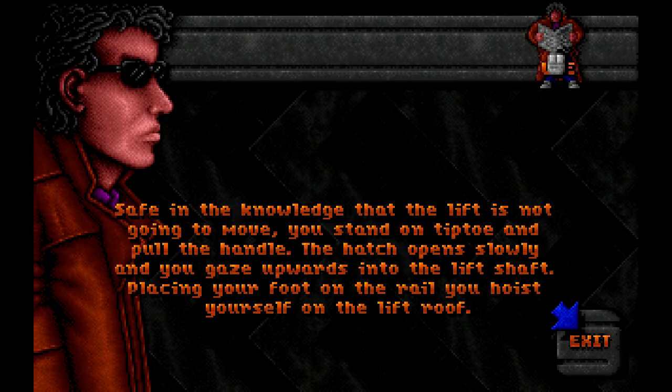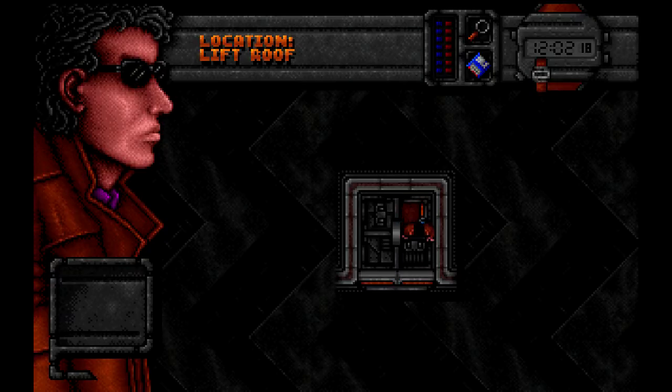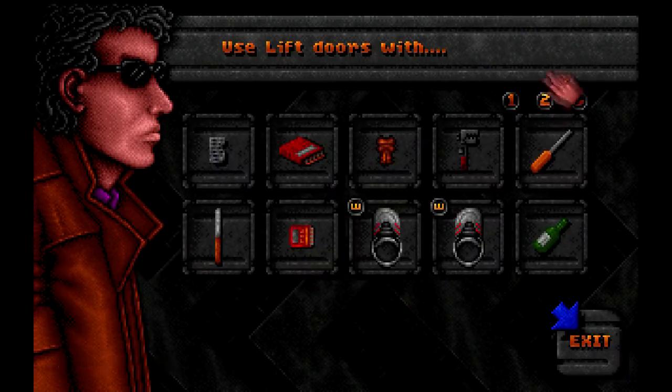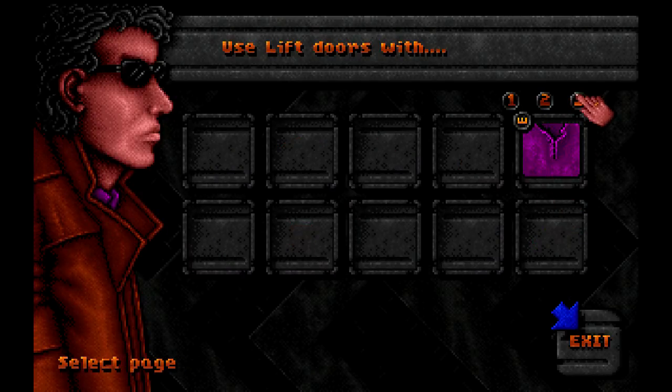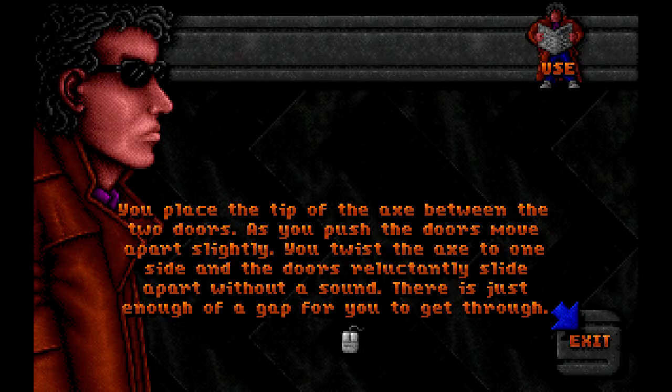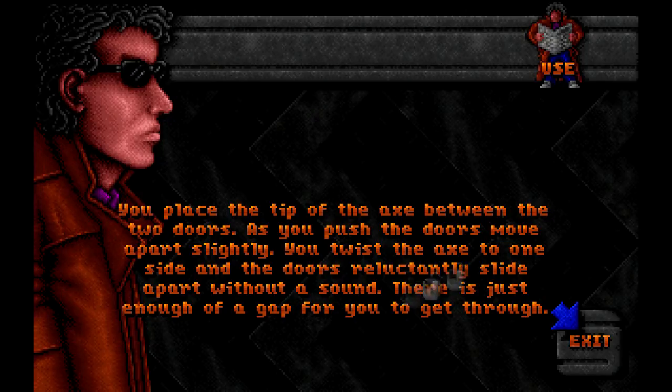There was a handle which, when turned, allows us to get to the top of the lift — one of those emergency exit mechanisms. On the lift doors we use the axe to pry them open; the axe pushes them apart, leaving just enough gap for us to get through.